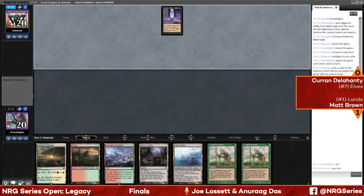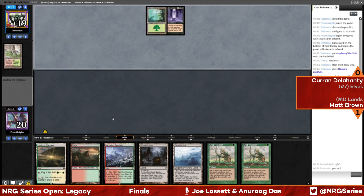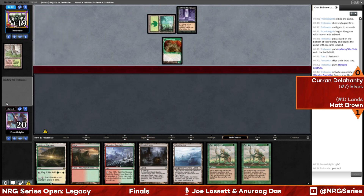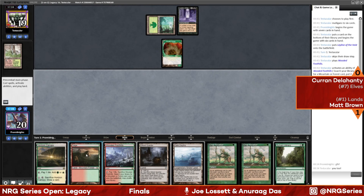Curran is going to have to show us something. There's a Leyline of the Void — old border, old art, old frame, very nice. But on a mulligan with a Leyline, that's great and all, but Matt Brown has, for the second game in a row, not drawn any relevant graveyard cards — just lands and crop rotations. Keep in mind these crop rotations are stronger than they look from a combo perspective because there's Ancient Tomb somewhere in the 60, so this could just be a turn-three end-step crop rotation into the win.